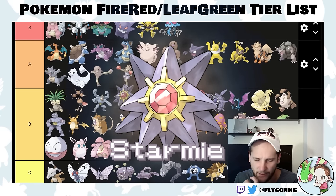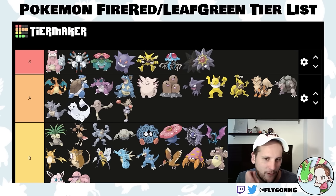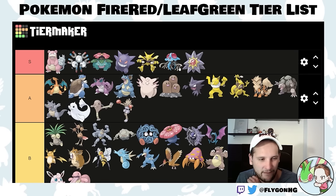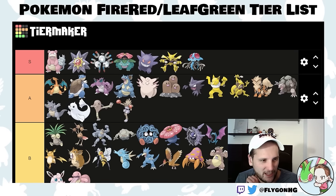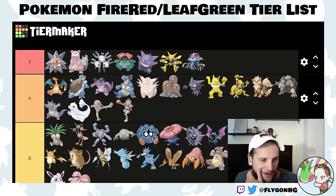Starmie — I think it's a LeafGreen exclusive — is still an S-tier Pokemon. It's really fast, can use Recover, has Ice Beam, and is surprisingly bulky. You're going to tear through a lot of the Elite Four with this water-psychic combo. It may even be better than Slowbro because you'll outspeed everything. Slowbro has to take hits because Slowbro is kind of slow. But I'd still rather have Starmie than Magneton.